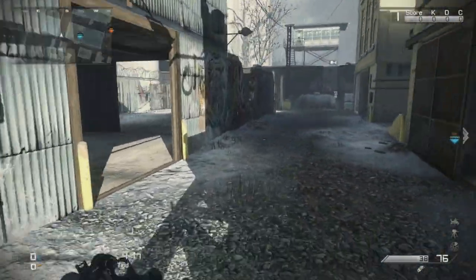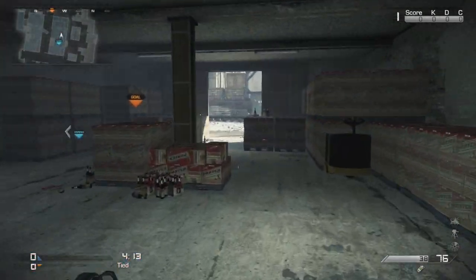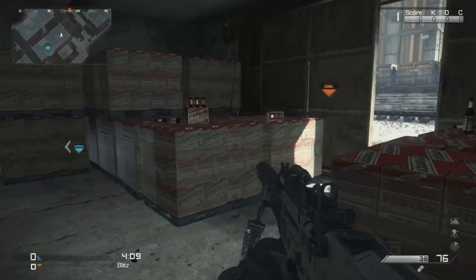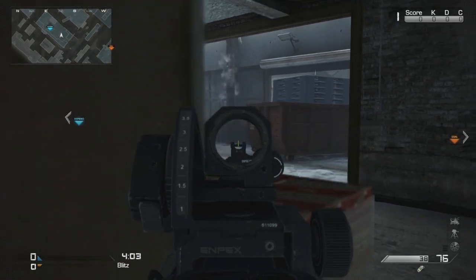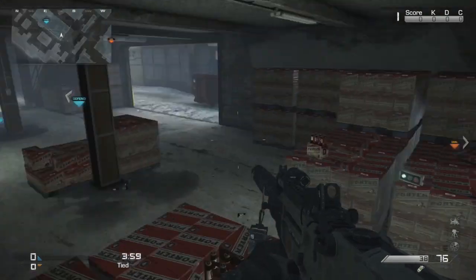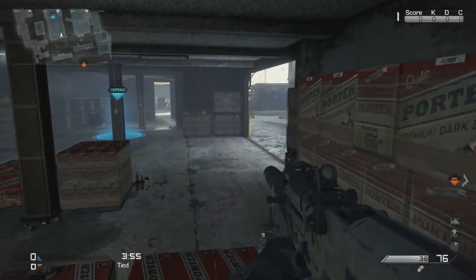I'm gonna be in a private match just by myself to show you guys the areas you want to be in to protect your own goal. First thing you want to do when the match starts — if you're on defense on this side — you want to make sure you close those doors. That's one less entrance you have to worry about. This is a good spot right here; I personally recommend either this spot or the one I'll show you in a second.